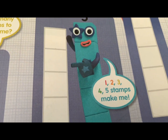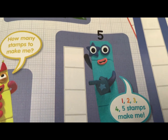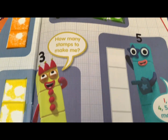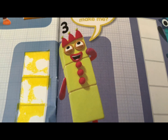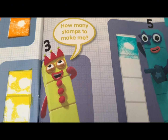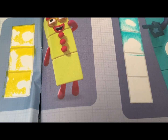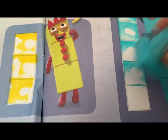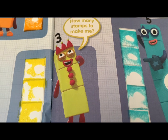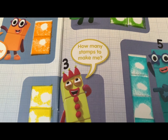Come on, Number Block Five — one, two, three, four, five stamps, make me! And its color is blue. Number Block Two — one, two, three, four, and five — high five! Number Block Five! Let's check them once more.